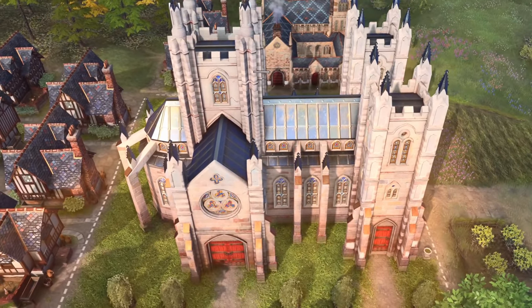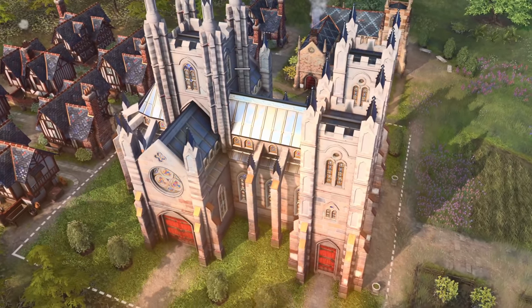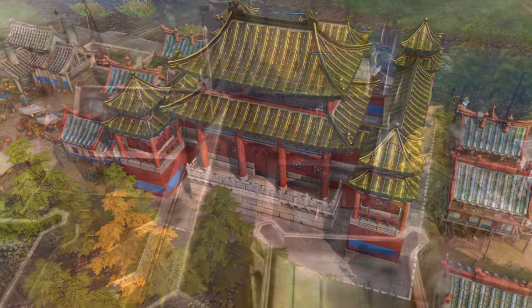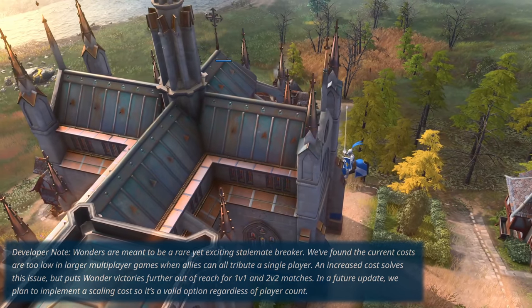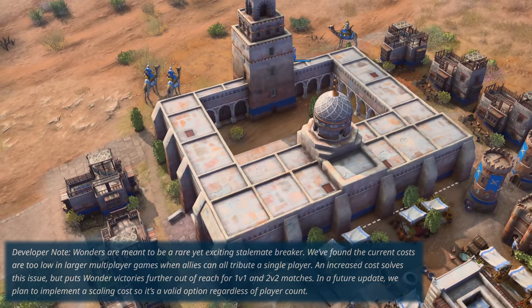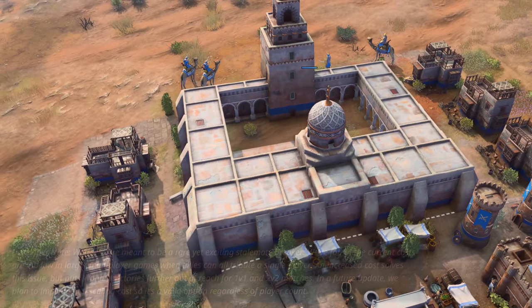It's safe to say that this should definitely delay the timings of wonders in team games, but since slinging resources amongst allies is still a thing, we'll have to wait and see if they need some sort of scaling on resources or time depending on the size of the map. The developers acknowledge that this nerf disproportionately affects 1v1s as a stalemate breaker, and they mentioned they will be working on some sort of scaling to make wonders viable but not overpowered regardless of map size or player count.